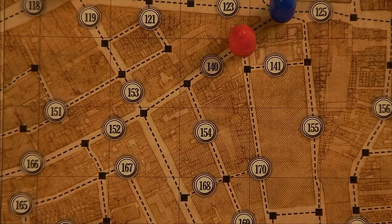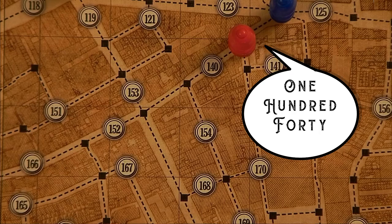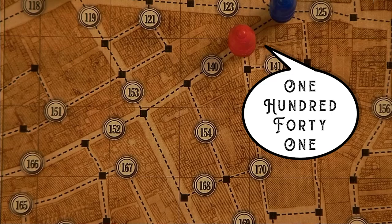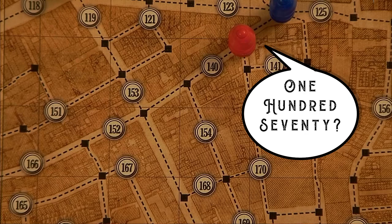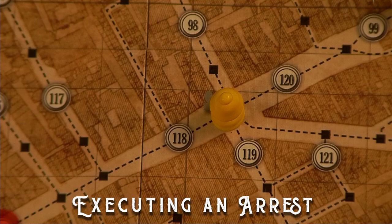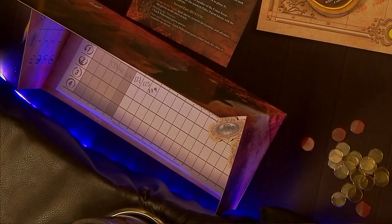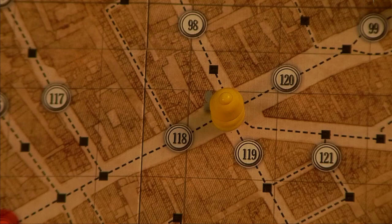Phase three: starting with the head of the investigation and going clockwise around the table, each detective player states, for each police pawn they control, whether they are looking for clues or executing an arrest. Each police pawn may only perform one of these two actions. To look for clues, the detective announces the number of a space connected to their pawn's crossing. Jack checks to see if that number appears anywhere in the current night's row on his sheet. If it does, he places a clue marker on that numbered circle and that pawn's action ends. If not, the detective may announce the number of another adjacent space, and the process repeats until either a clue marker has been placed or all options have been exhausted. To execute an arrest, the detective announces the number of one numbered circle adjacent to their pawn. If that is Jack's current location, he is arrested and the detectives win. Otherwise, the action ends with no further information given.